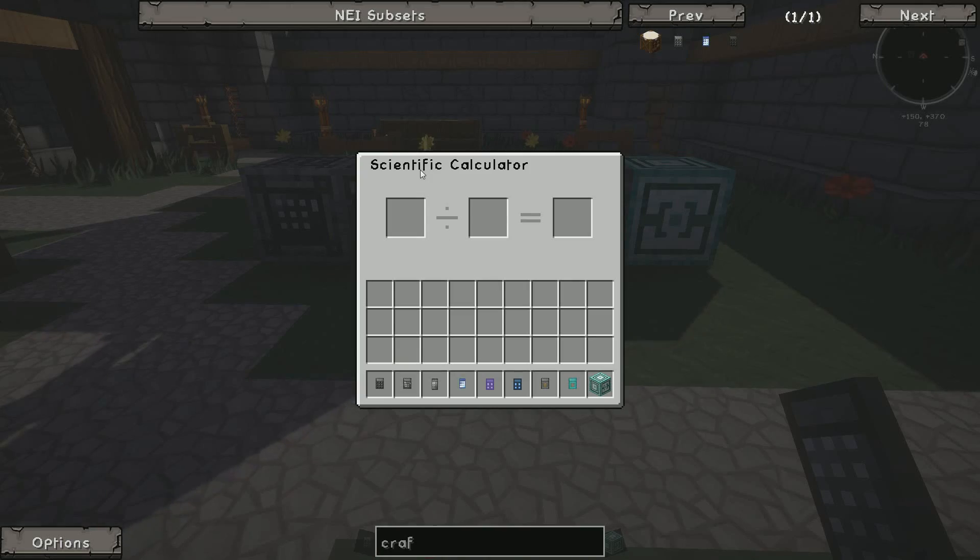Then there's the scientific calculator which can also combine two items, but this time it's got more recipes and better stuff like that.